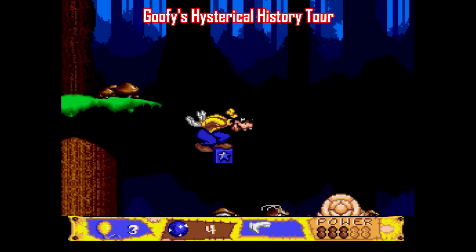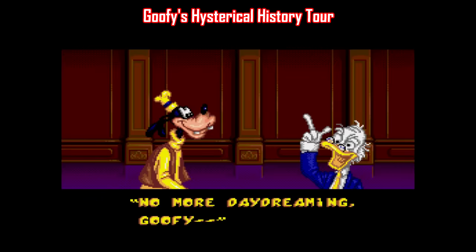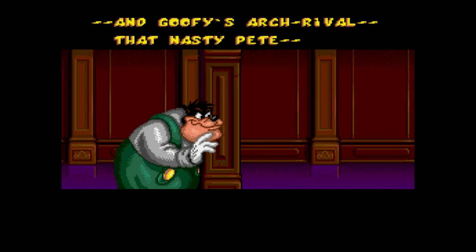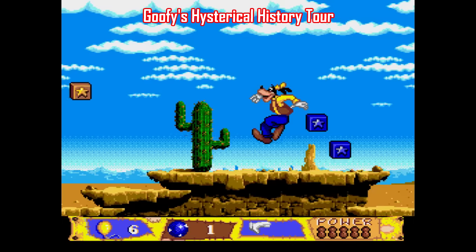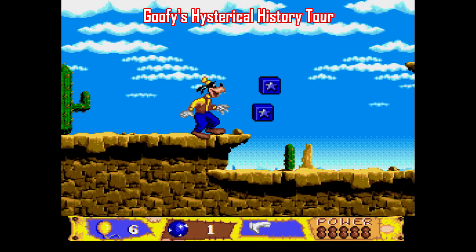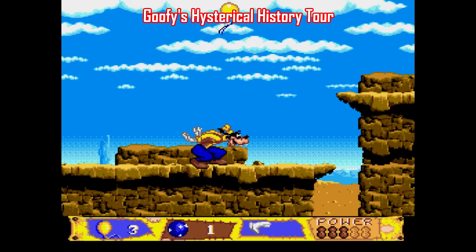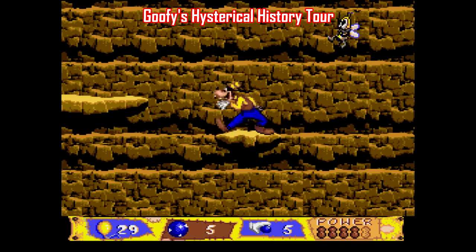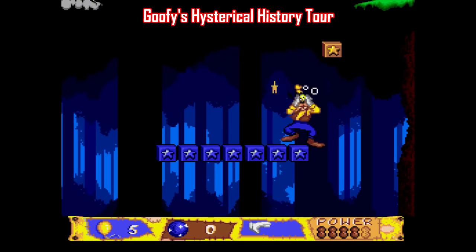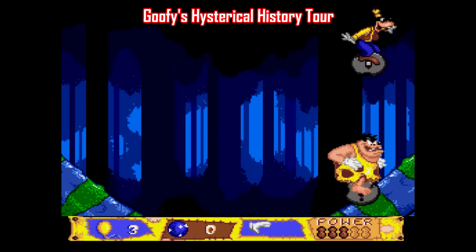Another Genesis exclusive is Goofy's Hysterical History Tour, made by Absolute Entertainment in September 1993. Goofy works as a janitor in a history museum run by Ludwig Von Drake, except his rival janitor the evil Pete makes things a mess in hopes of getting Goofy fired. Goofy has to go through each exhibit and make things right. The main mechanic is the Extendo Hand, which works similarly to Bionic Commando so you can climb and swing from platforms. The problem is the controls are terrible — Goofy is a big lumbering sprite and even jumping becomes a chore. Your main attack is throwing balls at enemies and it's poorly implemented. I would put Goofy's Hysterical History Tour at the lower end of this list. It would be a lot better if the controls cooperated.